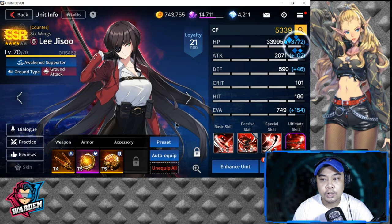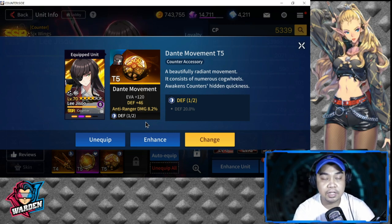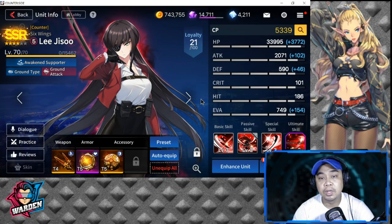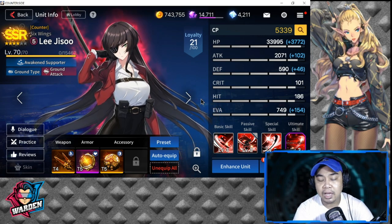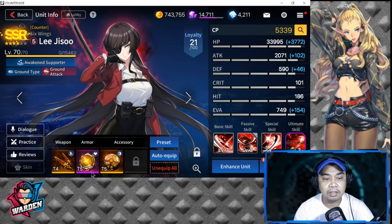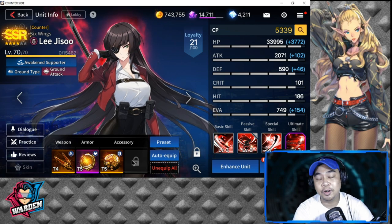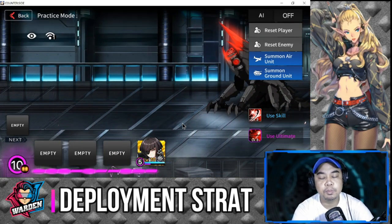For gear options, I'd recommend anti-ground damage resistance or critical damage resistance for survivability. She doesn't really need to deal much damage — she's there for her passive, debuffs, and support to keep enemies at bay. I'd prefer health plus evasion once her fourth gear slot is unlocked.